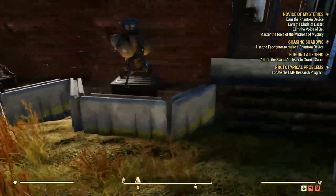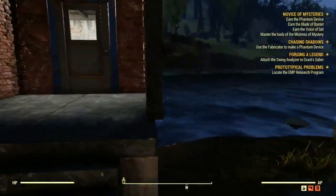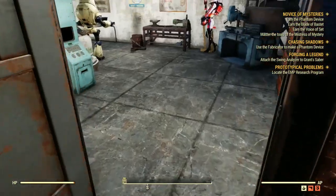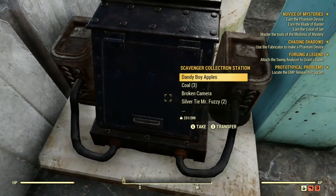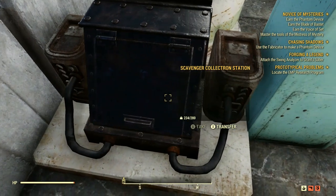First things first, we have a defense system — two shotgun turrets and three machine gun turrets in total, surrounded by cement blocks and on top of a metal box. Not the prettiest solution, but so far it does its job. Moving to the working space area, we have all the necessary workbenches.